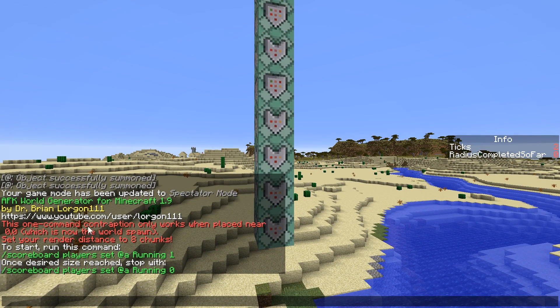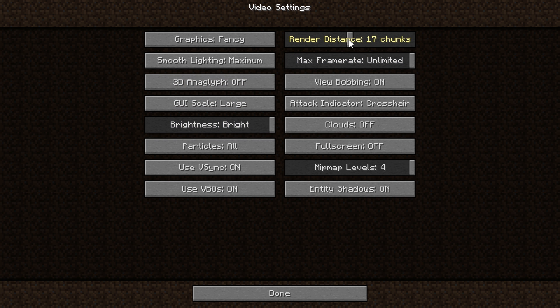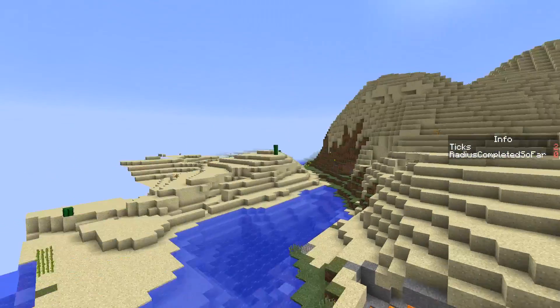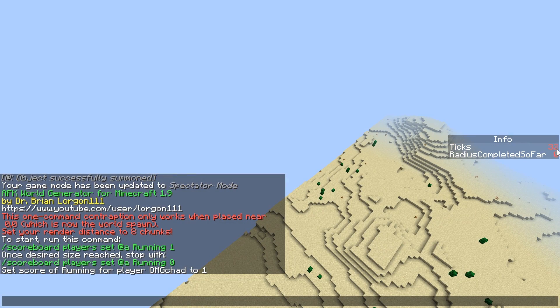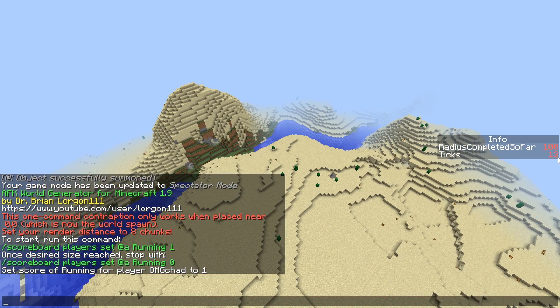In the description, there are a few instructions. First, is to be near zero, zero, which we already did. Set your render distance to eight chunks - of course you just saw me set it to 32, so we're going to have to bring this down quite a bit. And finally, use this command to start: scoreboard players set at a running to one. Hit enter and you can see a little bit of info over here on this side. You can see the ticks at which the server is running at, and you can also see the radius that you have completed thus far.